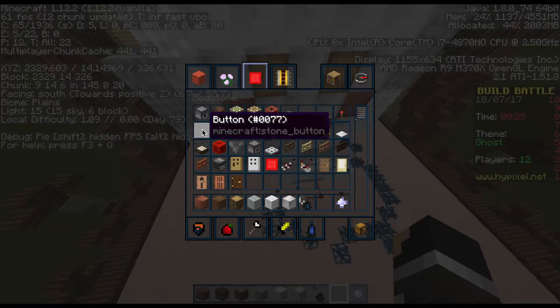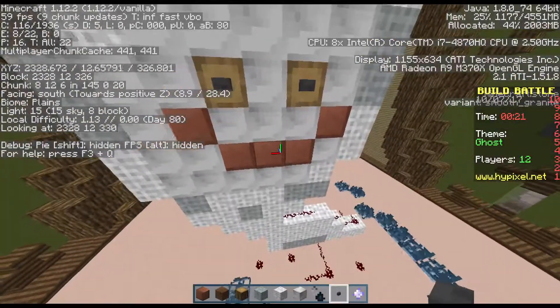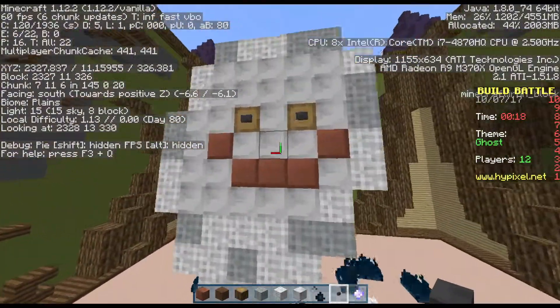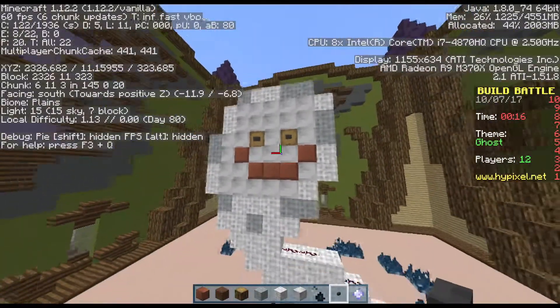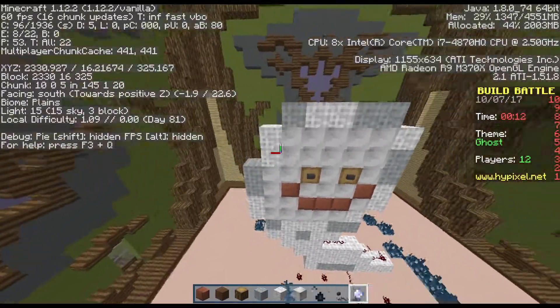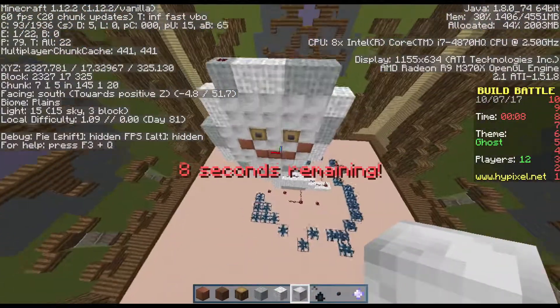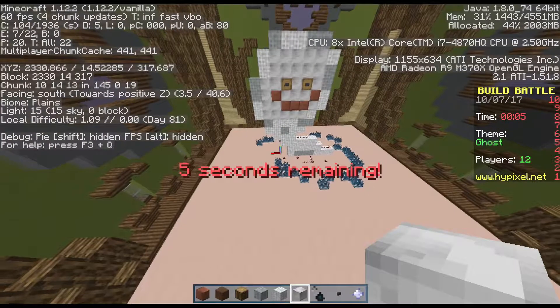Just for something fun, we're going to add a button. This looks kind of creepy — it's like it's staring right into you. I added a nose but we don't want that because it'll look really silly. Alright, time is up. I think I'm done with my build — five seconds remaining.